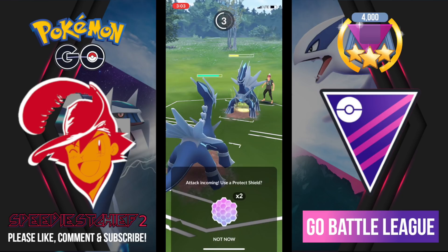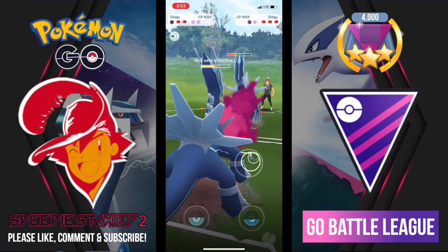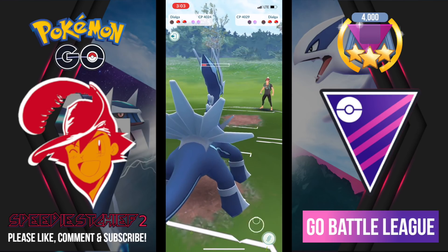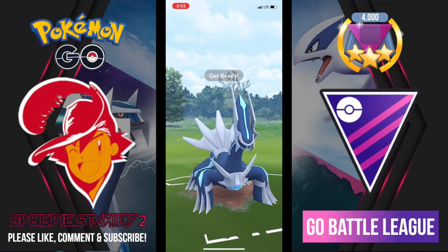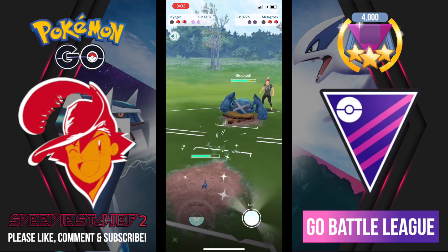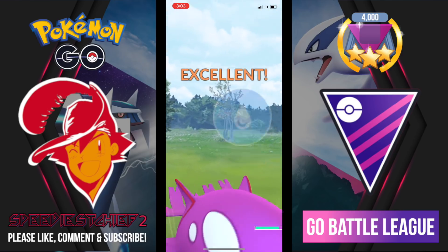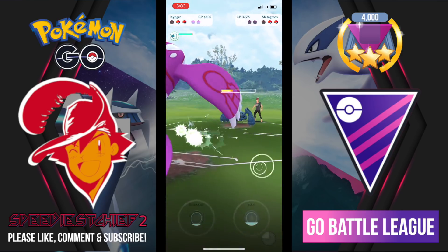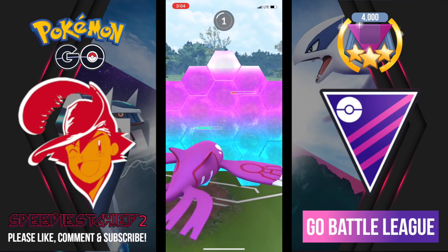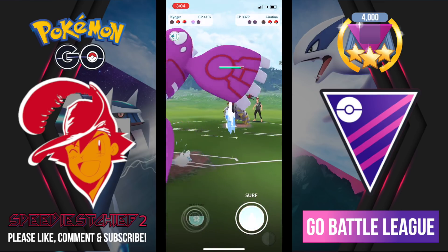I bring in Dialga to face off in the mirror. I take a Thunder but it's not very effective — Dialga's dragon typing really comes in handy as a great generalist in the Master League meta. Here comes Metagross. I did TM my Dialga to Draco Meteor — I was just so tired of losing and not having a strong enough move to punch when I needed to, so I TM'd away Thunder and went for Draco Meteor instead. My opponent fires off Earthquake against Kyogre, which I shield.